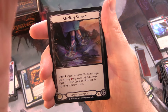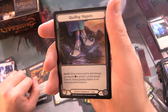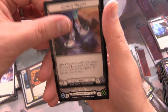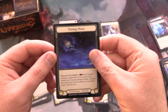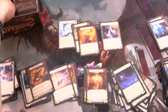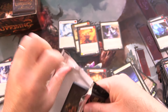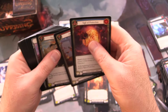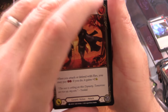Here is a cold foil — it's just a common, Quelling Slippers. You can see the foiling around the edges. Dromai and Waning Moon. Cold foils: you're going to get one every 24 packs on average — that doesn't guarantee one per box. You might get nothing, or two in another box.